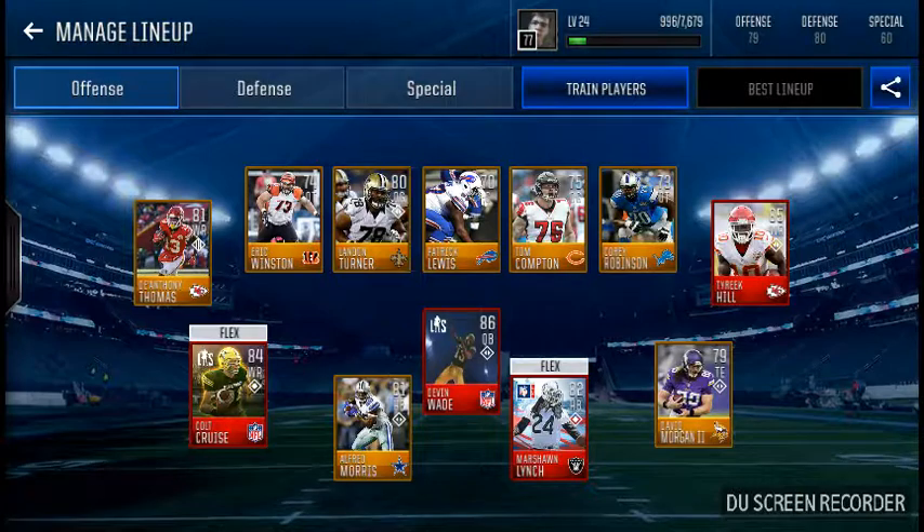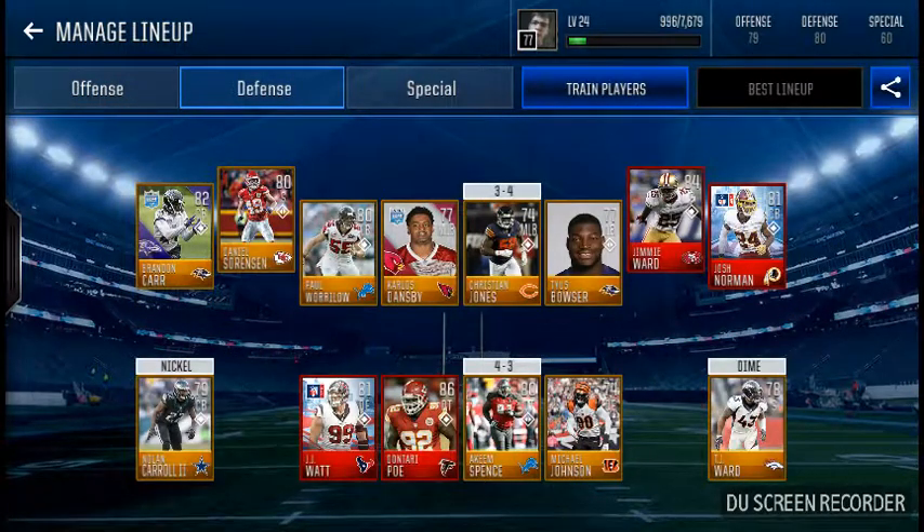On defense I have JJ Watt and Antari Poe on the left side of my D-line, and on the right side I have Akeem Spence and Michael Johnson.